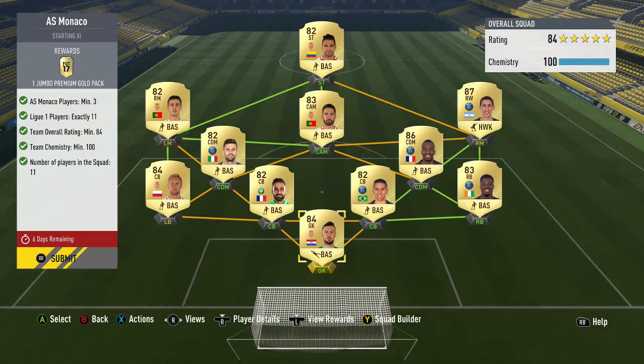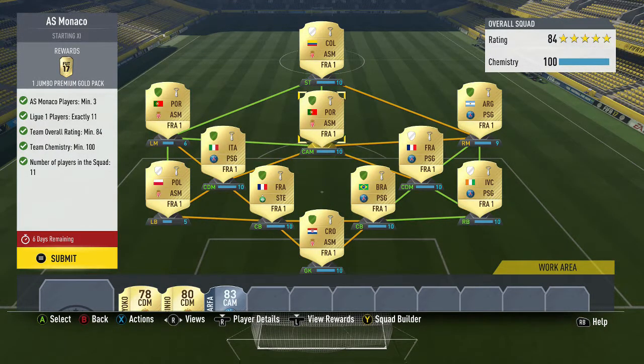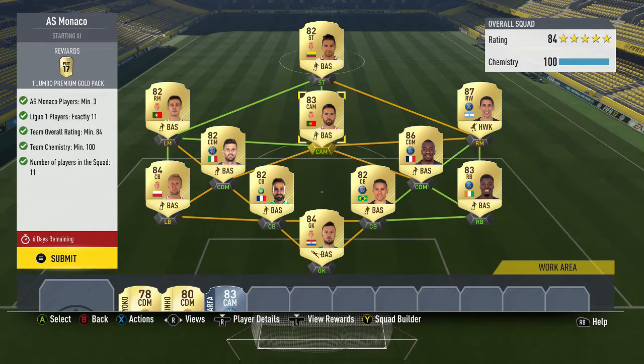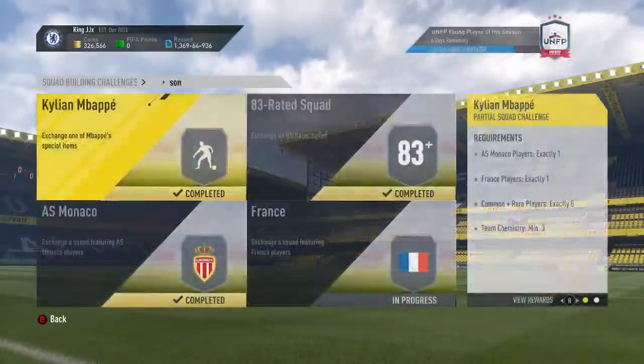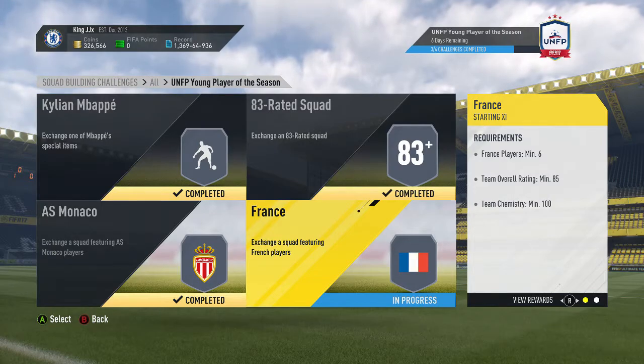Monaco here — we had to have three players. I pretty much bought this entire team, used the loyalty glitch for a few of these just to get it up. I think I had 95k. So unless you're willing to do that, don't copy the way I've done it. There are probably easier ways, but like I said, I just copied them off Foothead. Trade it in — Jumbo premium gold pack, which isn't the best.